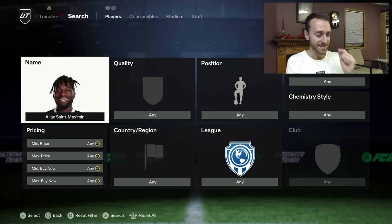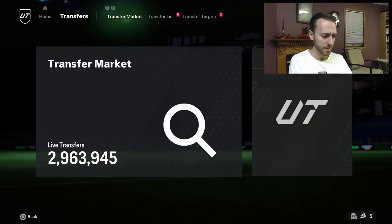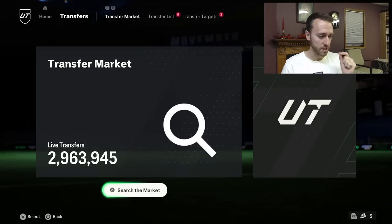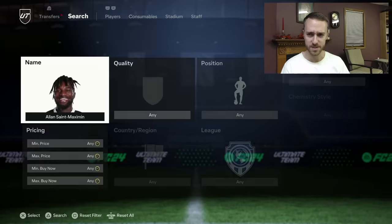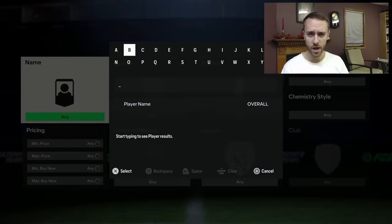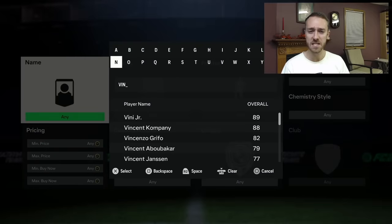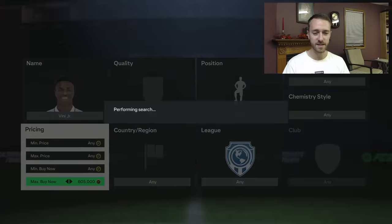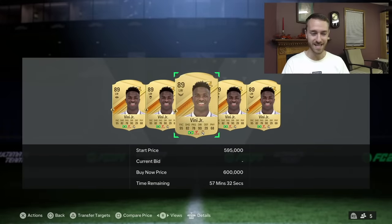I think we are going to get an objective player today as well — EA dropped an objective player basically every single promo. Now let's talk about the market. Some of the panic actually stopped yesterday. Vinny has been our example this entire time — Vinny's going out of packs today and I think this has some people going and buying his card. He's 600,000 coins now. He was 540, he was 530, even 560 on Wednesday. What is going on here? We haven't seen the true panic yet because this game has not unlocked full potential for Black Friday.